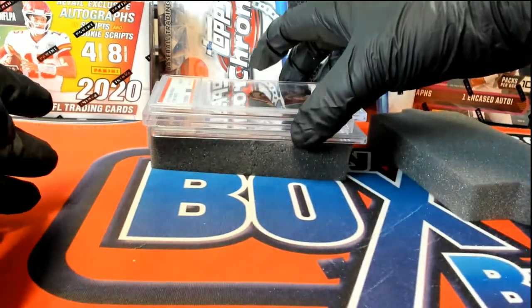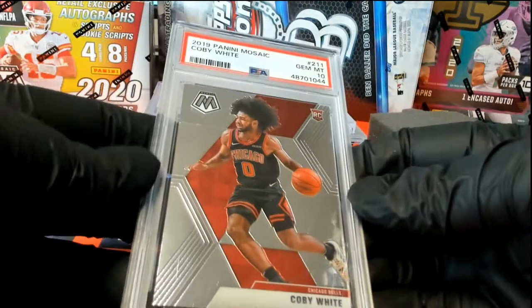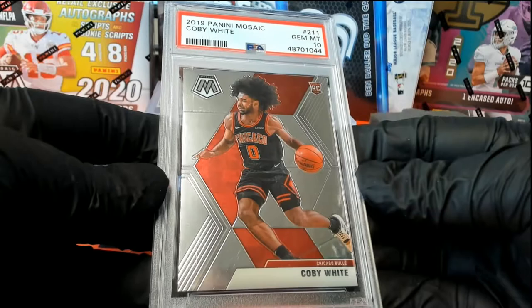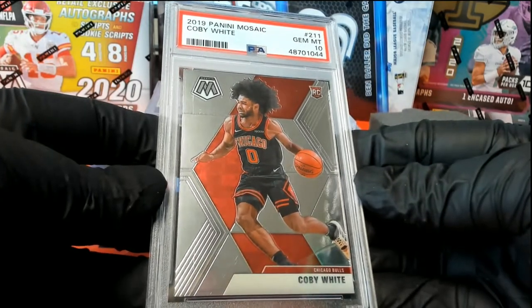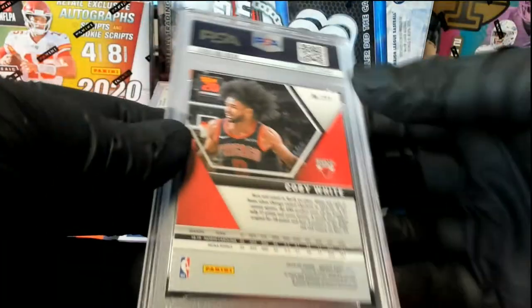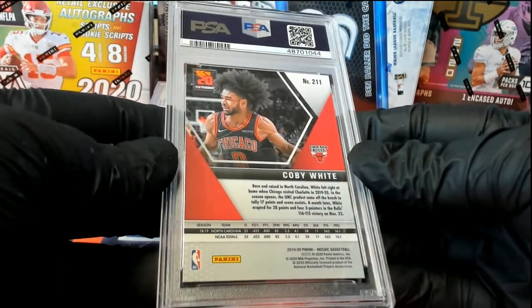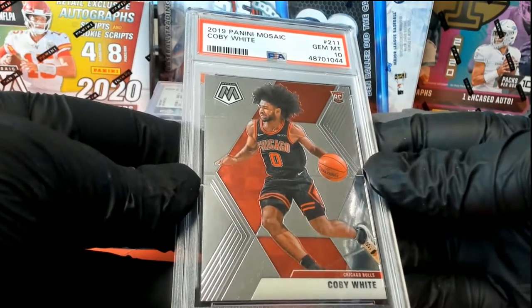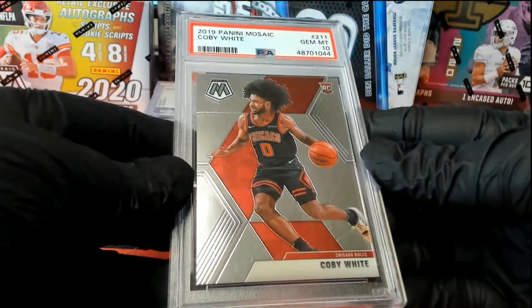All right, here's our next one. Gem Mint 10 — Kobe White rookie from Mosaic Basketball. Got the black uniform too, which is cool. Kobe White, yes sir. Nice one. PSA 10, Gem Mint 10. Nice.